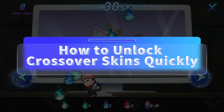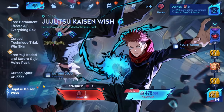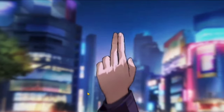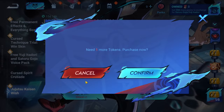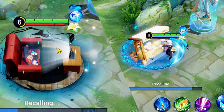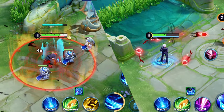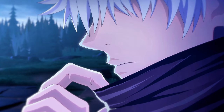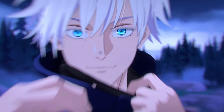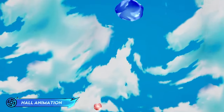To unlock crossover skins quickly — to get the Satoru Gojo and Yuji Itadori skins — you'll need to participate in the Wishing event. Players can use vouchers to exchange for tokens or collect points. New players get a free draw, so make sure to take advantage of that. If you already have the Jujutsu Kaisen skins, try combining them with other control heroes for even stronger team fight combos. My personal favorite is Gojo's skin — his skill effects are just mesmerizing. What's your favorite character? Let me know in the comments.